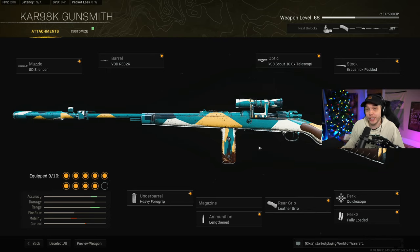This is the class setup I would recommend right here if you do want to try the 10x Kar 98 class setup. I have this thing completely decked out for aiming stability — you don't even need to hold your breath with this thing.